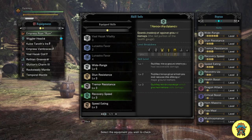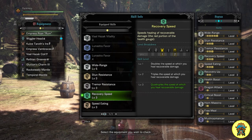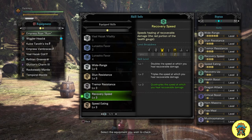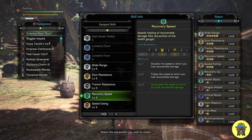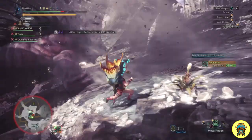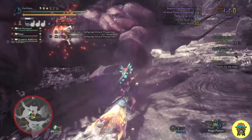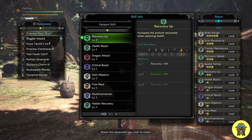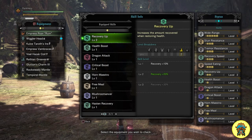Recovery Speed is important because it quadruples the speed at which you heal yourself — unfortunately it does not apply to teammates, but it is still very powerful. Whenever you are in a pinch you just drink a mega potion and you are right back up to full health in nearly no time. And as you can see here, that mega potion heals a bit more than usual because of Recovery Up, which at level 2 increases health restored by 20% — and this applies to teammates, making you an even stronger support player.